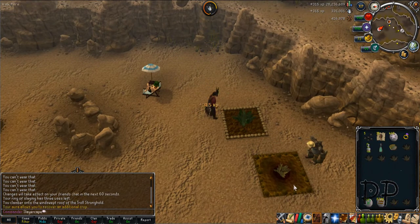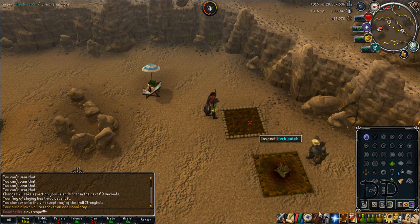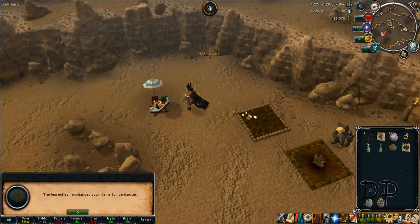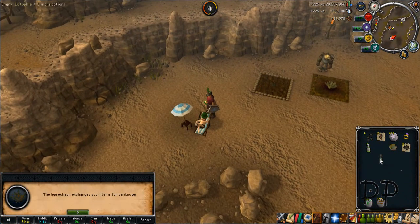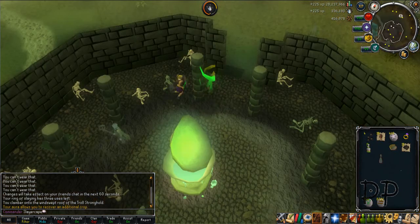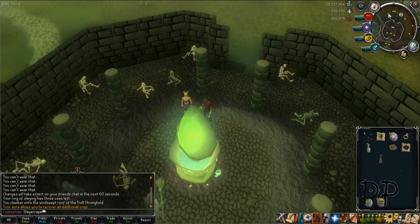You just pick the herbs, and if your inventory's starting to get full, use the herbs on the leprechaun. Use the super-fertilize spell and plant a seed, then teleport to the ectofungus using the ectophial.